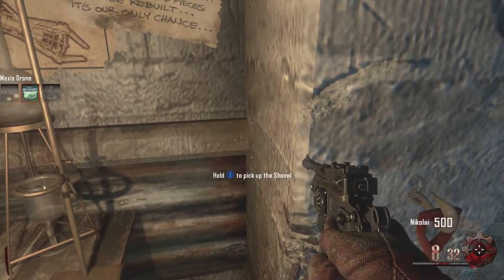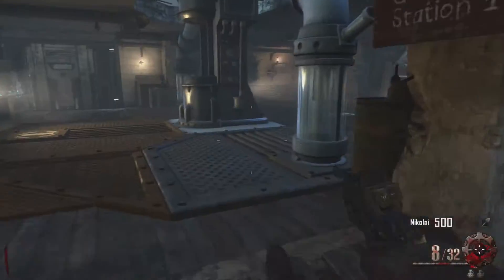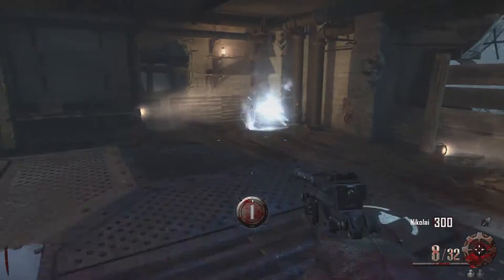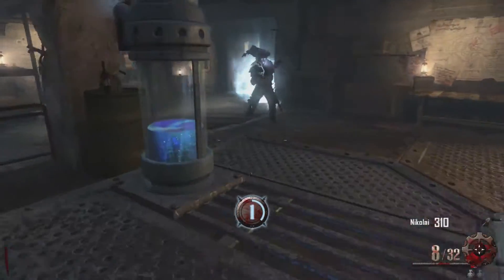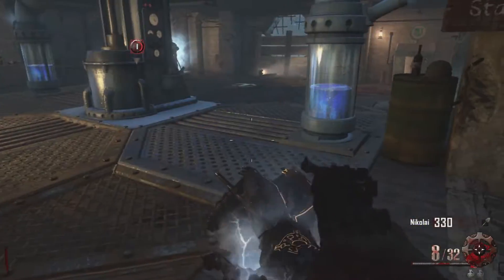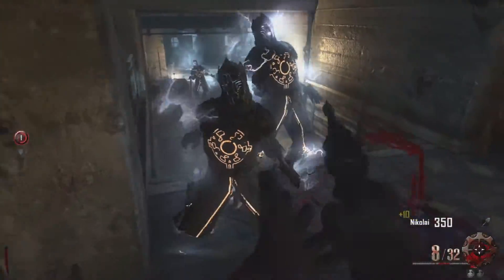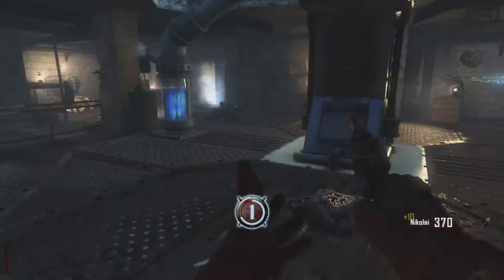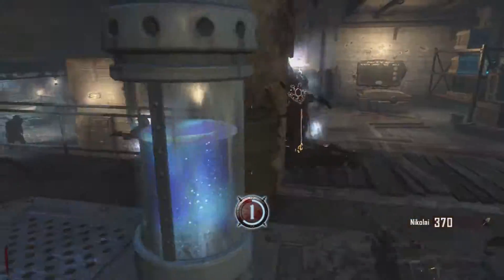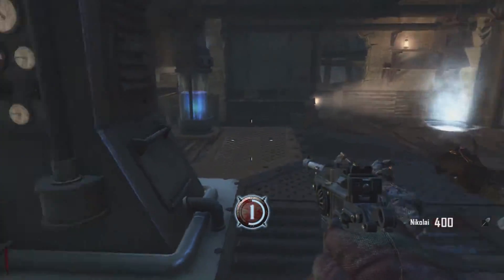Coming in at number 2 we have Origins — the best easter egg, and the first easter egg I completed. The Black Ops 2 version of Origins is honestly my favorite one, mostly because I missed some of the weapons Black Ops 2 provided, like the Mauser, possibly one of the best if not the best starting pistol in Call of Duty Zombies. This map has it all: amazing gameplay and a great introduction to full wonder weapon systems that truly made an impact for what zombies would become. It was also the second map to allow you to pick up multiple parts at once, which was amazing after Transit, Die Rise, and Buried did not allow you to pick up more than one part.